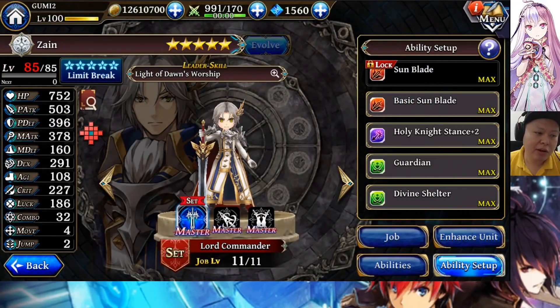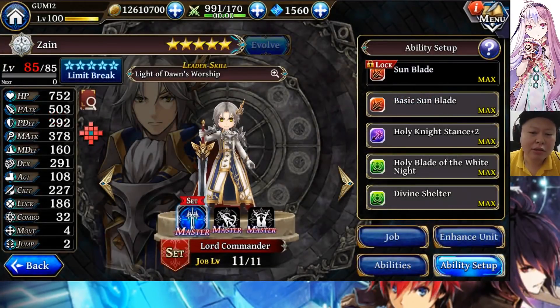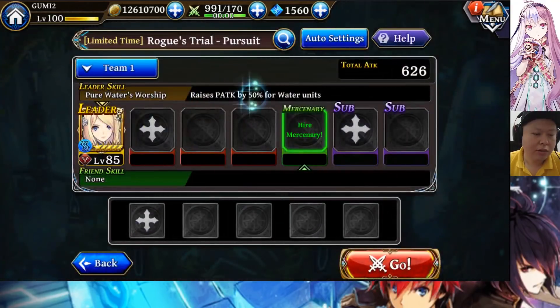For the setup, I think it is recommended to use this setup if you want more damage, because it gives slash attack. If you want to make him tougher, you can give him Guardian — the P def will be 396. Now let's showcase Yauras' skills one by one. Her leader skill is P attack plus 50 for water units, so her damage will be very good in this damage showcasing clip.